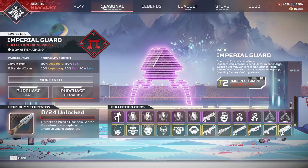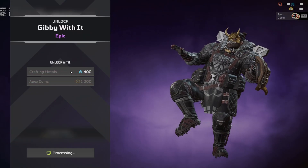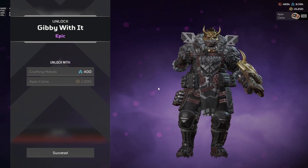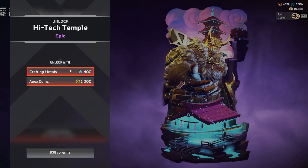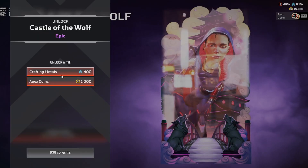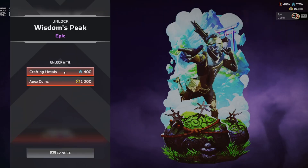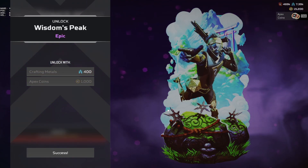Yo, what's up everyone. Today I'm just gonna be buying the Wraith heirloom recolor that came out recently. Just gonna buy all of these epic skins and banners and stuff with the crafting materials since they're half price. So probably just gonna speed this up a little bit and get it over with.